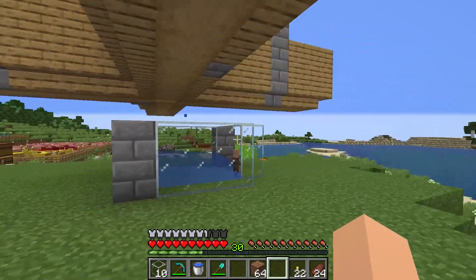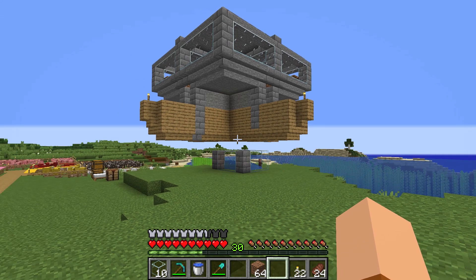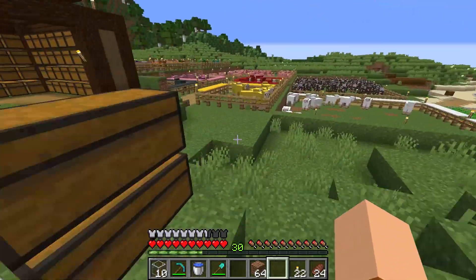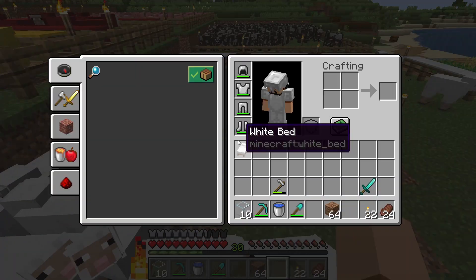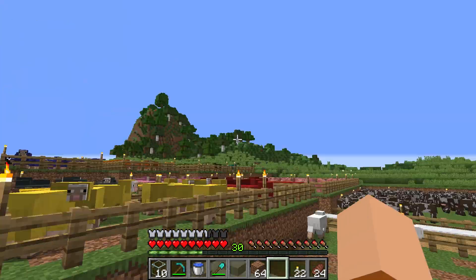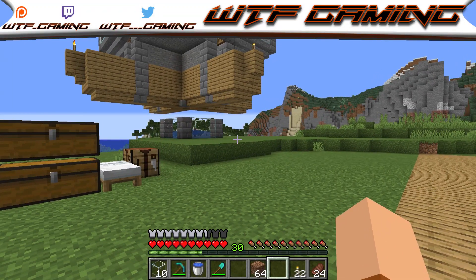Next episode we're going to work on the iron farm. This was a slightly shorter episode but this really wasn't that big of a project. The iron farm is going to be easy to build — there's no redstone in it — but it's going to take a lot of resource gathering. We're going to need at least 120 beds, which means 360 pieces of wood for the tops and 360 for the bottoms, so we're going to have to get planting and cutting trees. Anyway, I hope you guys enjoyed the episode — see you next time!